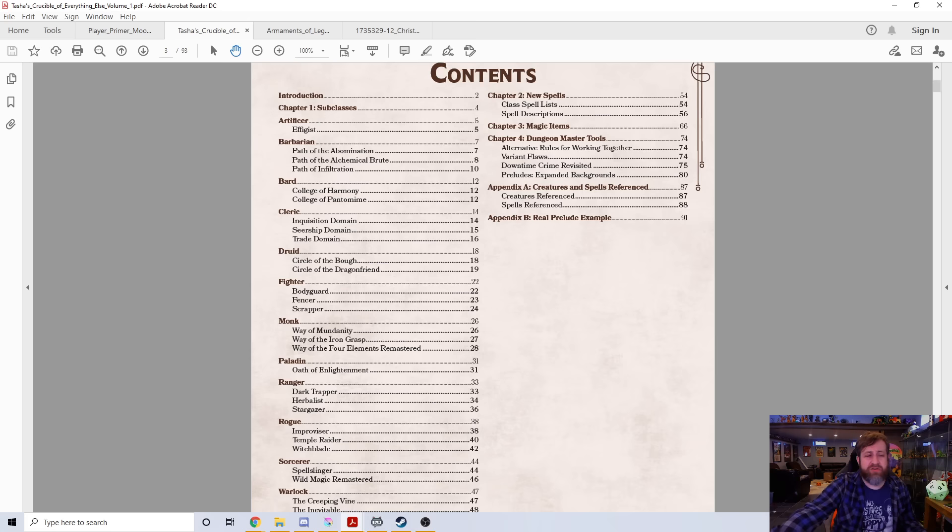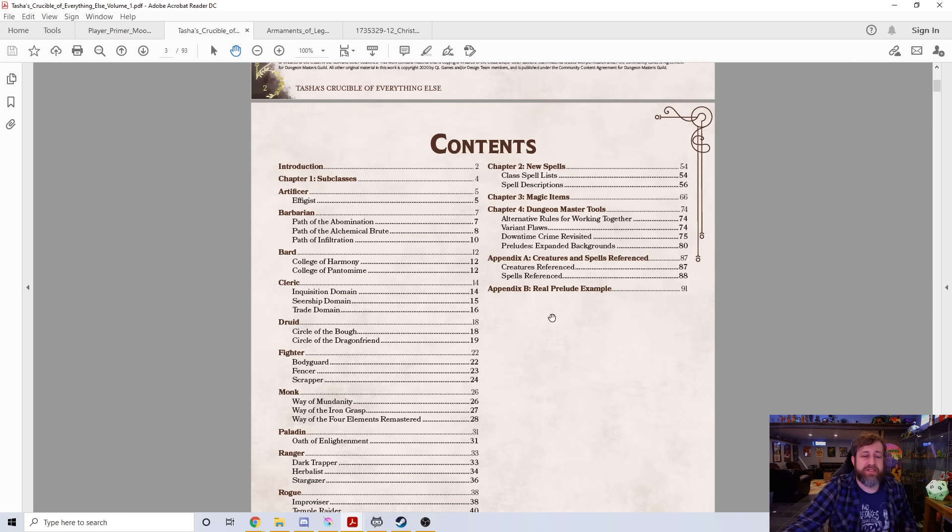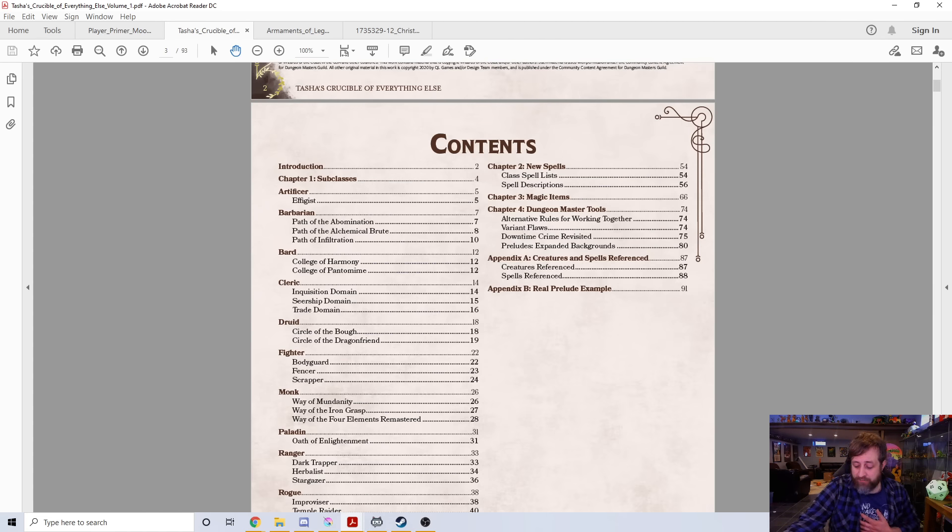I'm not going to go through everything — this video would be ridiculously long. But I did pick out a couple of things worth mentioning. They do have rules in here for a remastered version of the Four Elements Monk, a remastered version of the Wild Magic Sorcerer, and a remastered version of the Undying Patron Warlock. Like so many of us, they have realized that there are some issues with those classes, some more than others. So they went ahead and came up with rules and ideas on how to fix those, which I appreciate.